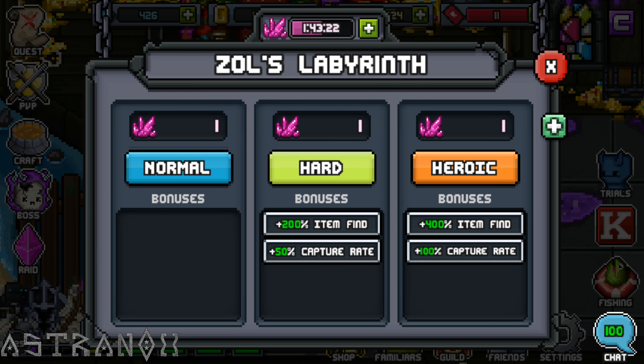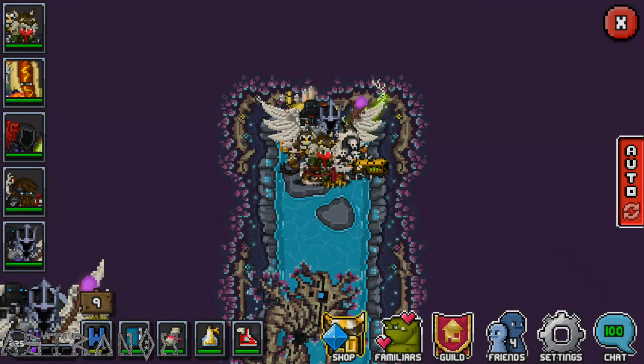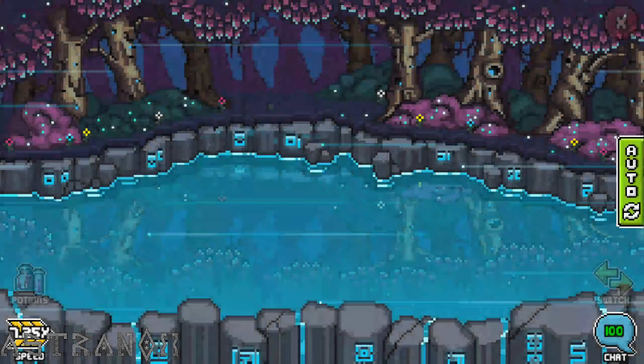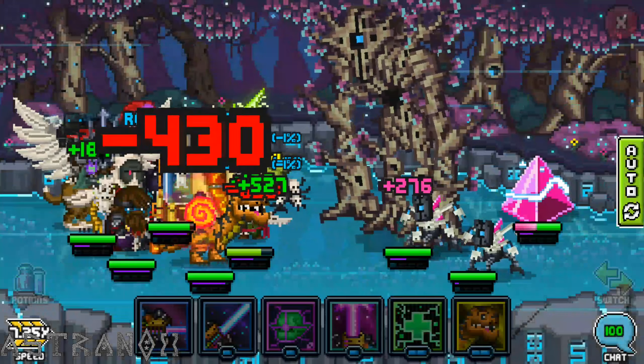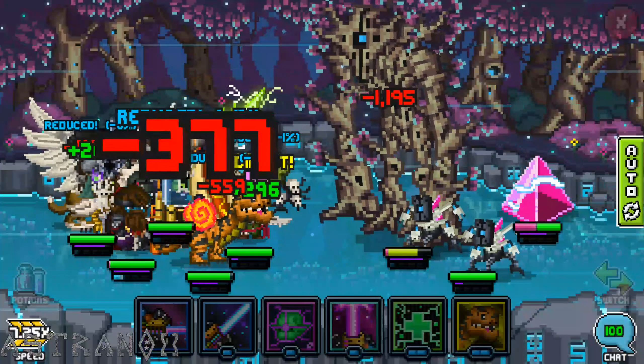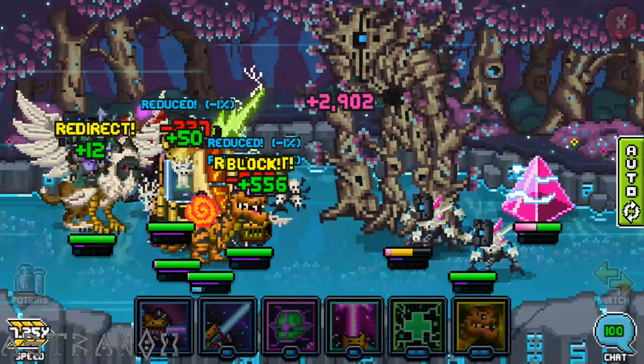In hard you get three times the item, and in heroic you get five times. Let's stick with this setup — I still have the ignore boss and shrines on. Next video I'm gonna cover trials, see if I can do the Tier 8 stuff. If not, I'll do some PvP. Probably want to skip the boss for now.